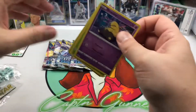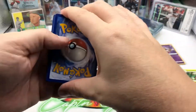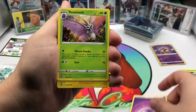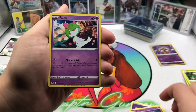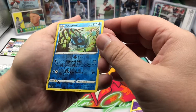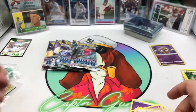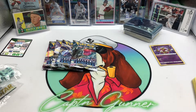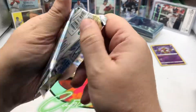We get another Drowsy right there staring at us, code card, and there's the Drowsy again, Raltz, and then a Husian Braviary — however you say it, seems people pronounce that one all kinds of different ways.